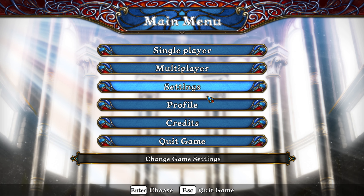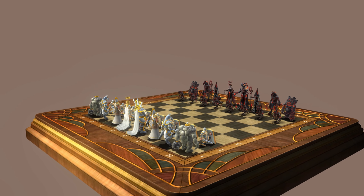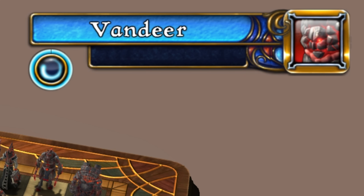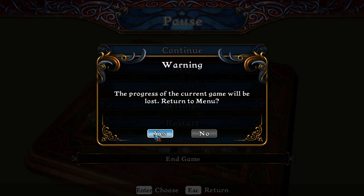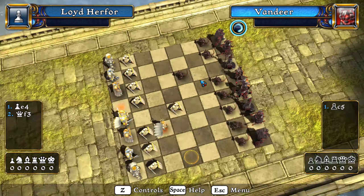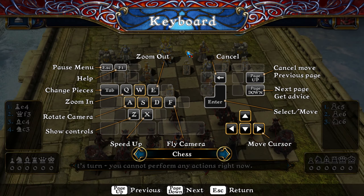It doesn't look that bad. After a few moves, the AI just froze. I had to relaunch the game. We got another board. A few moves in, and I thought the AI was dead one more time — and it is. Maybe it's because I chose the highly rated difficulty.